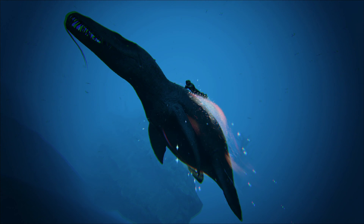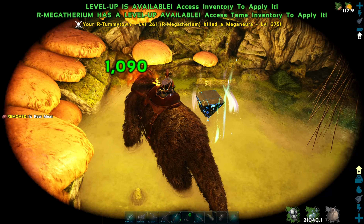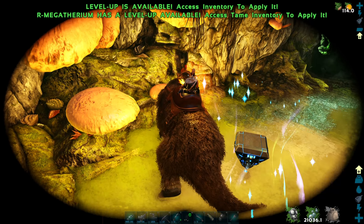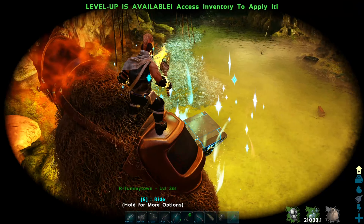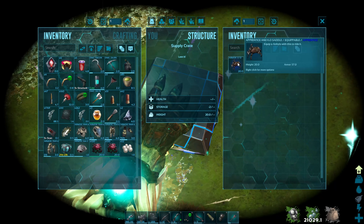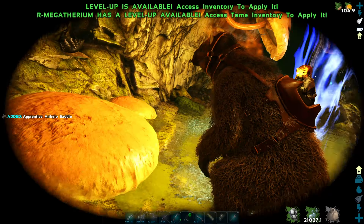The real use of the Liopleurodon is to not use it at all. Once you've tamed it, you can simply leave it behind and go get some drops. You get a 6-hour buff called Mystic Skin Oil, which gives you a bit of a sparkle. When you approach a supply drop, cave drop, or deep ocean crate, it will gain a boost to its rolled items.